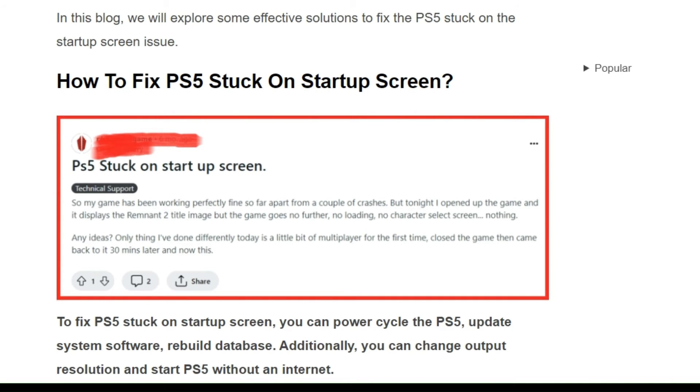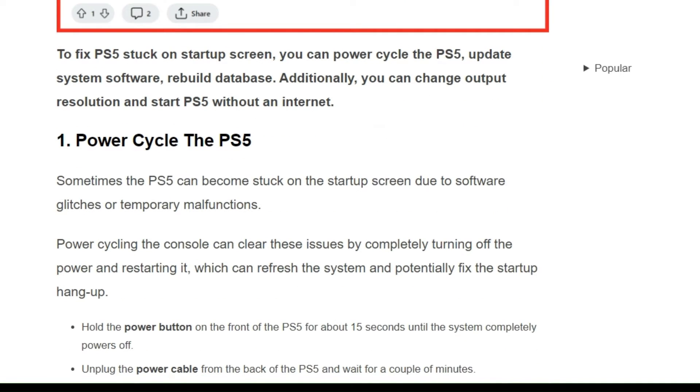We can follow some simple steps shown on the screen. The first solution is a power cycle of the PS5. Sometimes the PS5 can become stuck on the startup screen due to software glitches or temporary memory issues. Power cycling the console can clear compatibility issues with the power and restarting it, which can refresh the system and potentially fix the startup hang-up.